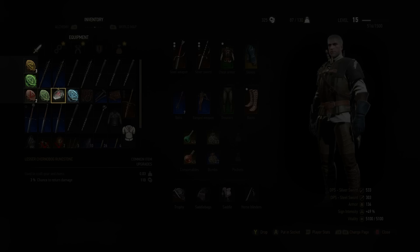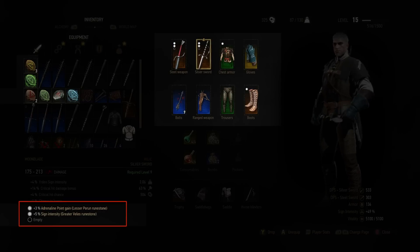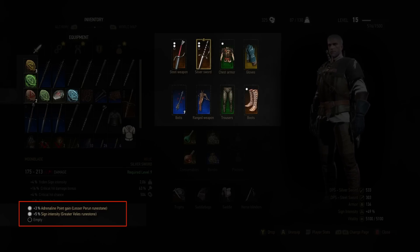Glyphs and runestones are used to upgrade your weapons and armour. Take note of which have slots, which appear as small circles next to them — these are where you can add runestones and glyphs. Each one gives you an added effect, such as plus 3% adrenaline point gain or plus 5% sign intensity and more.